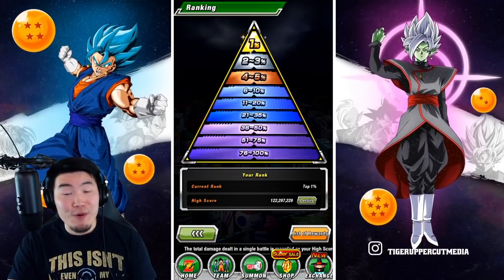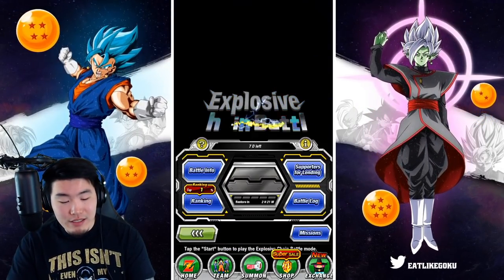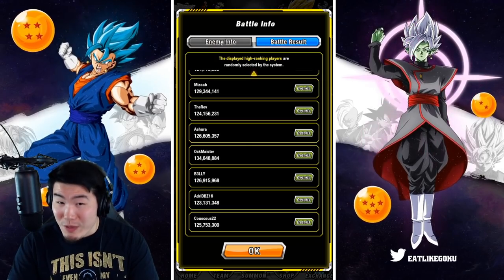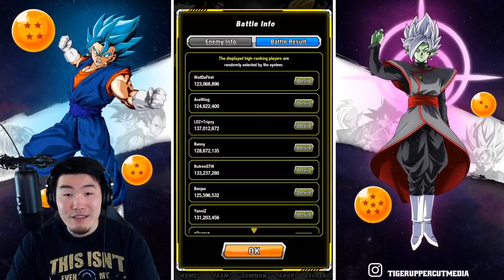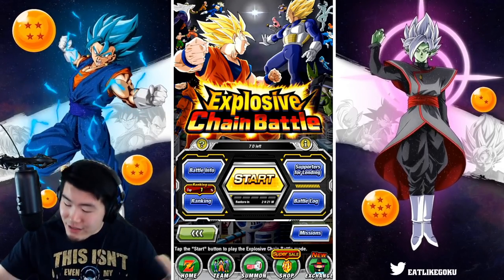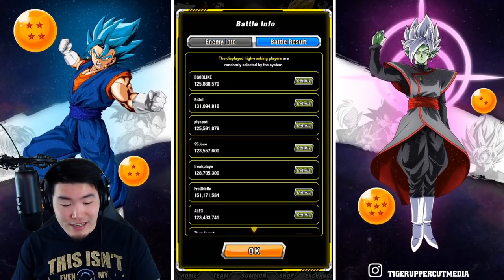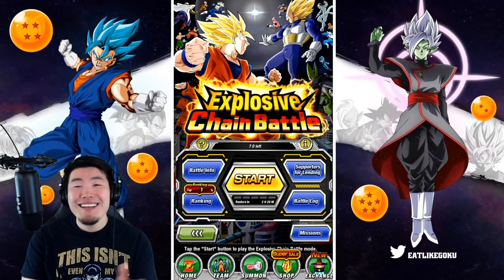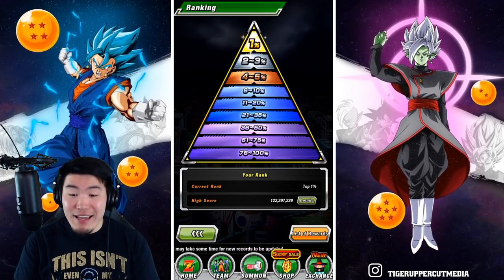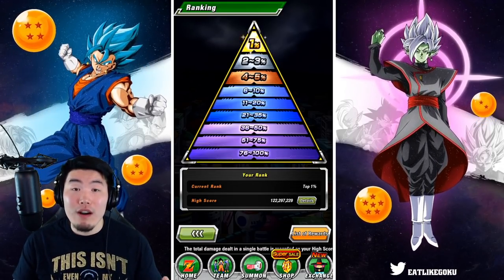We got a respectable high score, which is exactly what I was looking for. We're in the top 1% — I doubt we're going to fall out. With this score, once in a while when people look at battle results, they're going to see your boy Tiger's name there. The lowest score here is 123 million, so maybe I just missed the cutoff — I did see some 121s and 120s before, but maybe the bar's a little bit higher. Either way, if you guys see my name Tiger in the battle info tab, screenshot it and send it to me. Let me know in the comments what teams you used, what connectors you used, and what your best score so far really is.